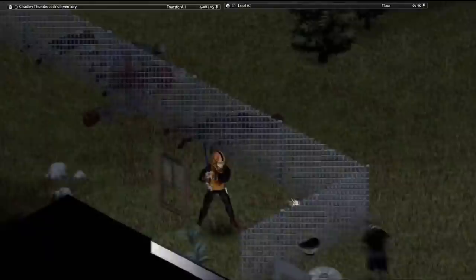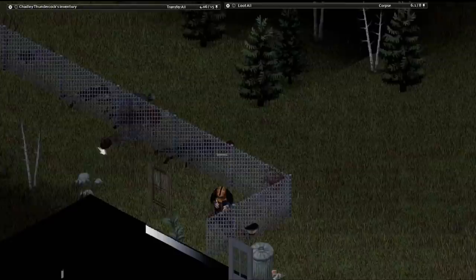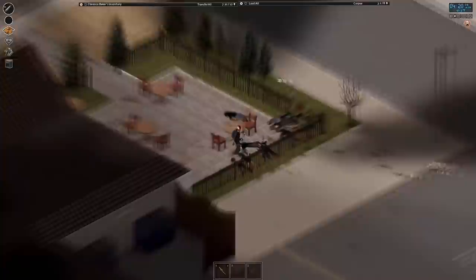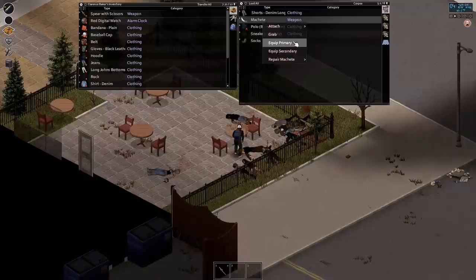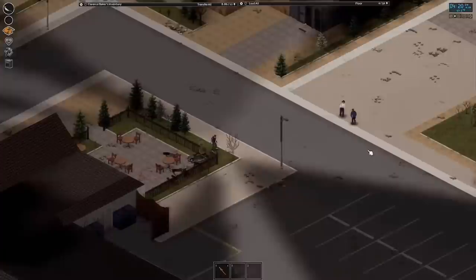One thing that a survivor should always keep an eye out for, especially during the later months when zombies are at an all-time population peak, is the items actually on that undead cadaver. Every zombie has a chance of spawning with a very nice piece of loot, whether it's just a simple screwdriver, or something way more important such as the katana — one of the best damage-dealing weapons in the game — or a large backpack with a capacity of 30 and a weight reduction of 90. While avoiding hordes is generally a good idea, it's always important to take a second to take inventory of what the zombies actually have on them, because it may make the entire hassle of horde clearing worth it.